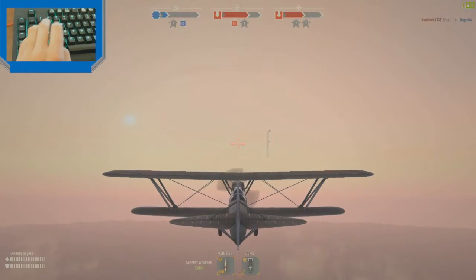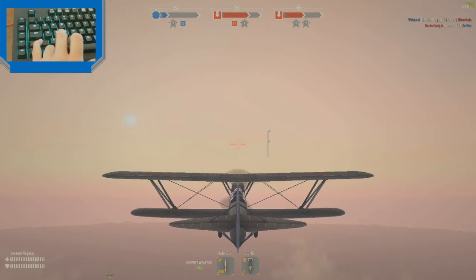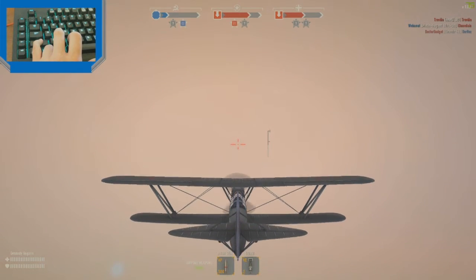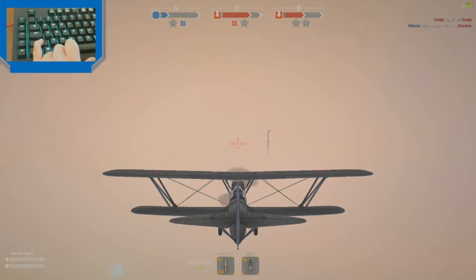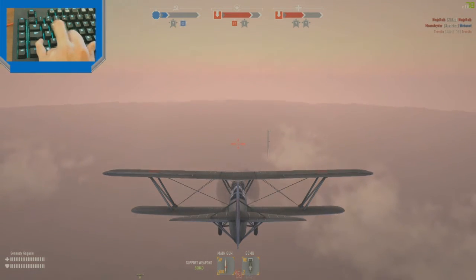I'm going to go to fixed third because I think that's probably the easiest for most of you. I still have my shift button to control. Let's go up a bit — Shift and S. Let's demonstrate that again: go up, just tap a little bit however high you want to angle it. If we want to dive down we press Shift and W. Pretty simple.